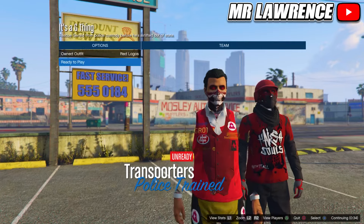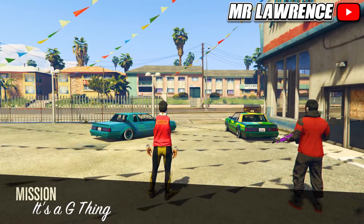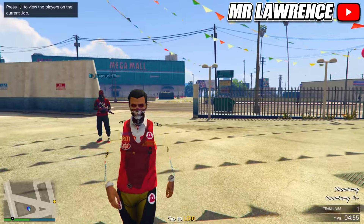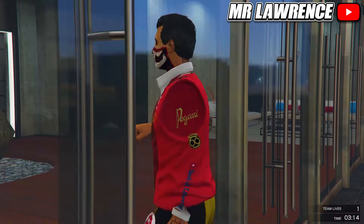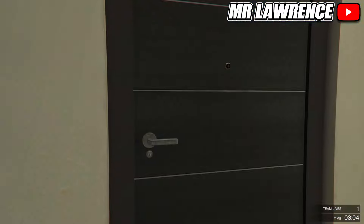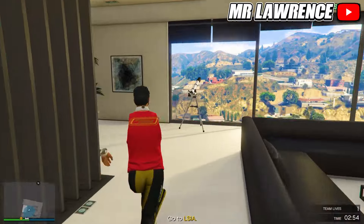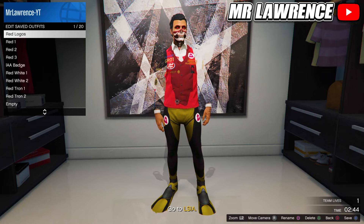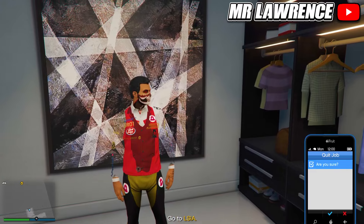Now press right on the d-pad once and ready up. When you load in, make your way over to your apartment. You cannot see it on the map but you should know where it's at. Now go inside your apartment. If it doesn't let you in, blow yourself up on the blue circle and when you respawn you can enter. Now make your way over to your wardrobe. Re-save this outfit in your first slot. Now quit the mission through your phone.